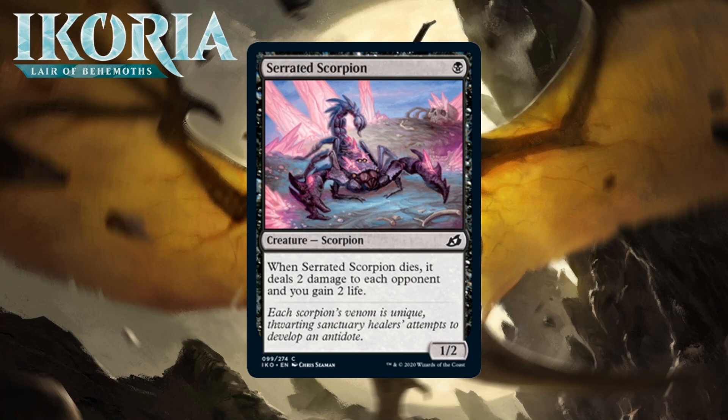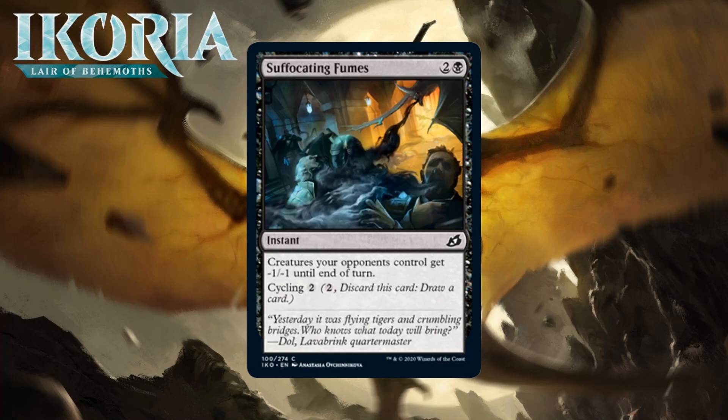Next up it's Serrated Scorpion, which is one black mana for a 1/2 scorpion at common. When it dies, it deals two damage to each opponent and you gain two life. As a 1/2, it can block the human tokens in this set, and with the death ability it creates a 4-point life swing — that's not insignificant. It's not a bad thing to sacrifice to various effects, nor a bad thing to mutate onto early, but it isn't exactly amazing in either case either. I think this will make the cut enough of the time to get up to C-, but I think you'll still cut it a lot.